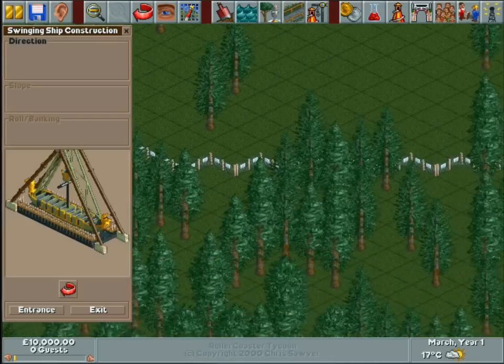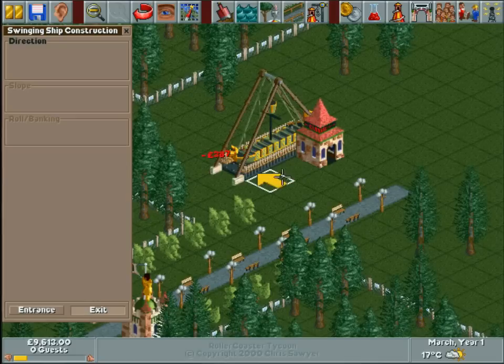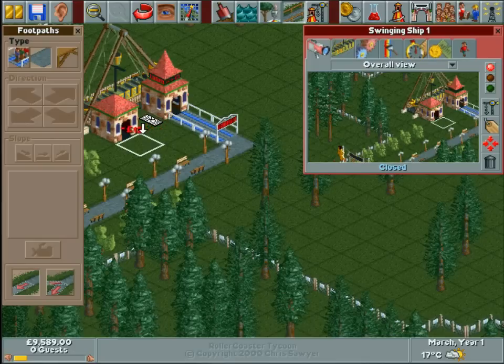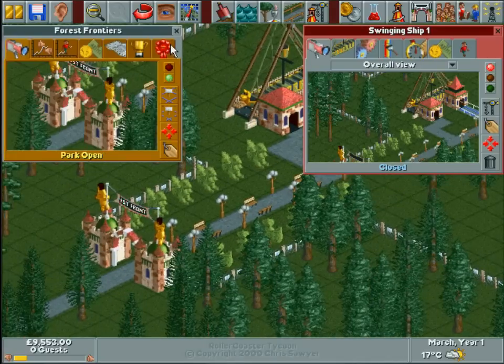So we'll build this pirate ship, and that can go there, and the entrance and exit can go there. Now I need some path queues attached to the queue exit. I'm going to make that go there — I'm not going to lose a bench because I prefer to lose a light than a bench. Lights don't actually do anything apart from make your park look nice, and eventually some arsehole will throw stones at them and smash your lights.